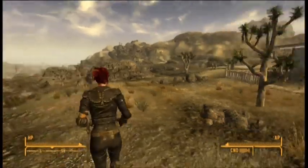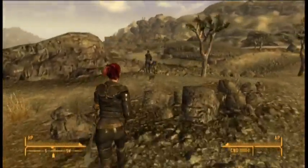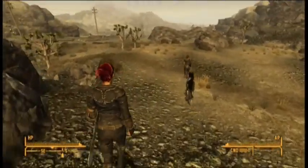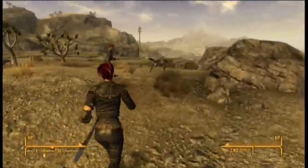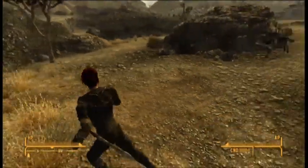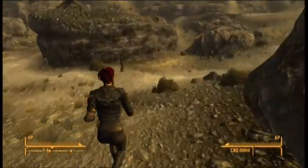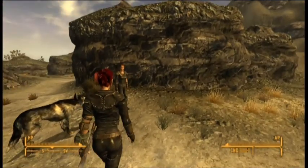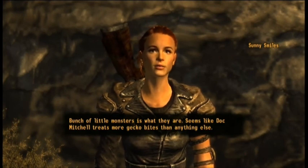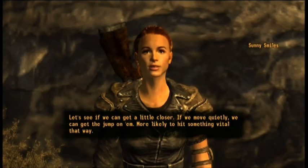Sunny says there are geckos up on the ridge we need to clear out. 'Bunch of little monsters — Doc Mitchell treats more gecko bites than anything else. Let's get a little closer. If we move quietly we can get the jump on them — more likely to hit something vital that way. You go that way and I'll go this way.' She says sneak but hides anyway. There's not a huge point in sneaking because they'll see me as soon as I come into their line of sight — plus my sneak isn't big and I'm using melee.